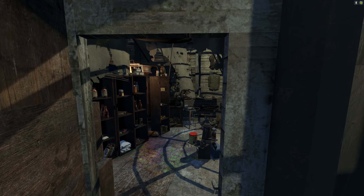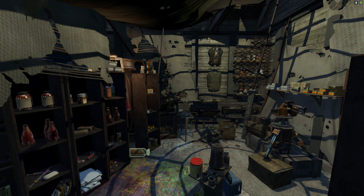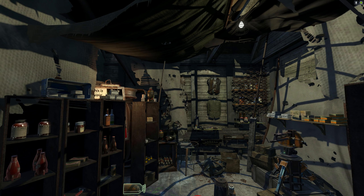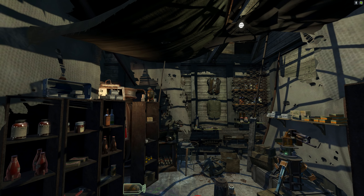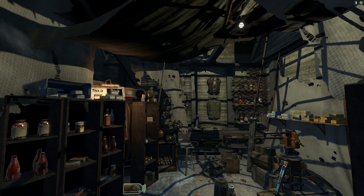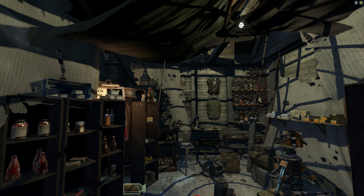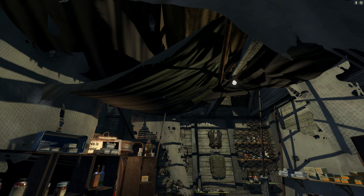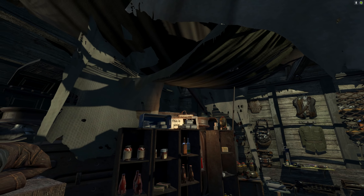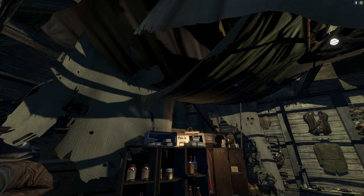I got to thinking when designing this little smuggler's nook - how would this actually work in this partially abandoned house? Well, the first thing I thought of is it's got to be light proof. They're going to have a good light in here for logging and categorizing and selling all of their smuggled goods, but you don't want any light leaking out of this garage. You want it to look like this garage is destroyed, so lots of tarps and covers to help hide that light.